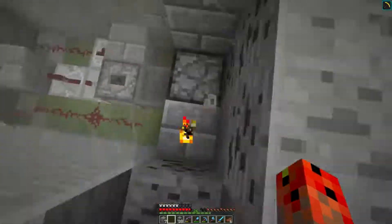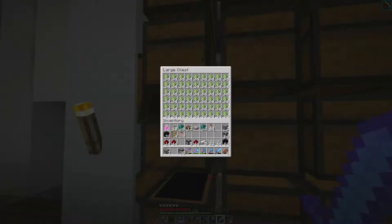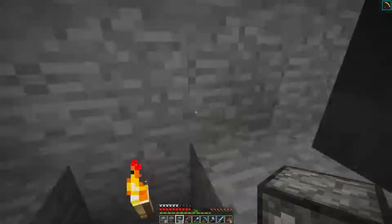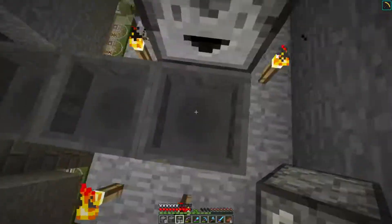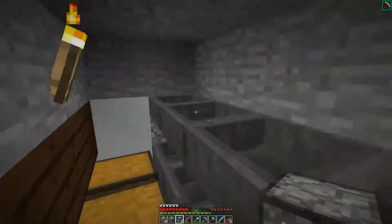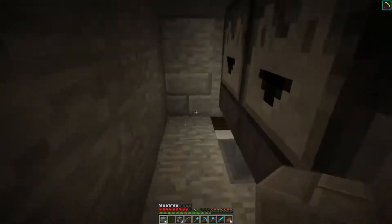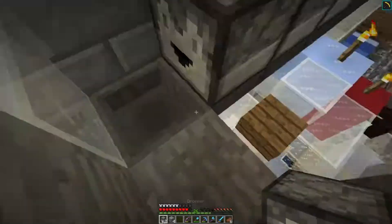Oh yeah, I forgot about the storage hoppers — now of course I've got to do these very quickly. Sorry if you're getting dizzy, my eyes are having a hard time focusing too. And the sugarcane farm — yes, that was actually needed. The sugarcane farm pretty much needed droppers. All right, that's done.